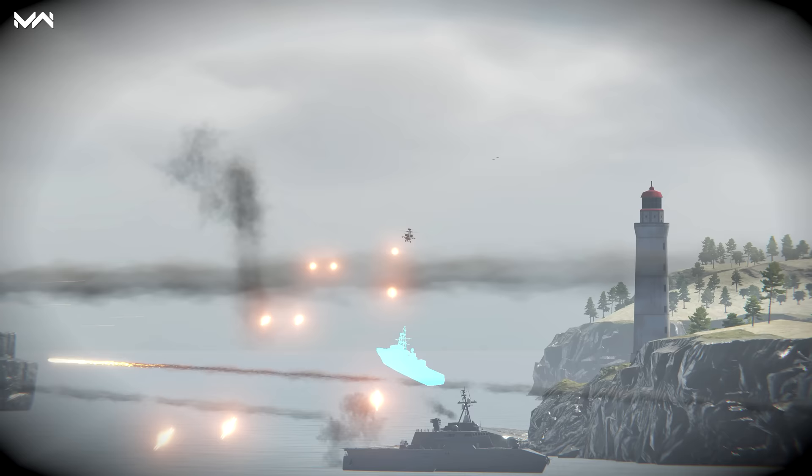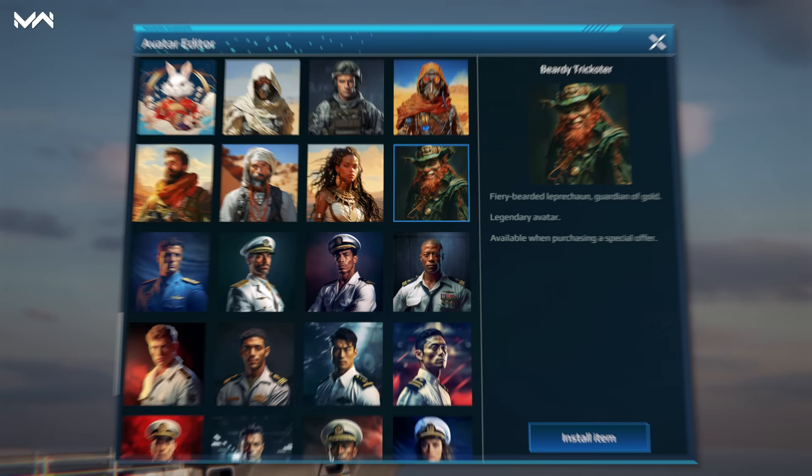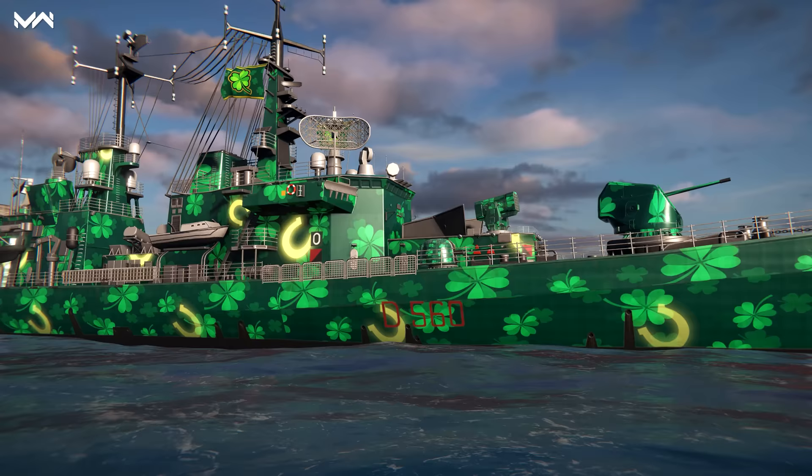The bundle also comes with the epic lucky symbol flag, the legendary beardy trickster avatar with the fire-bearded gold-guarding leprechaun, and the legendary clover camouflage.